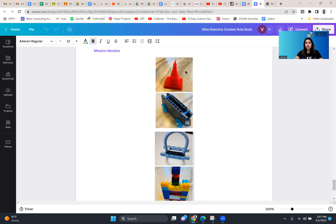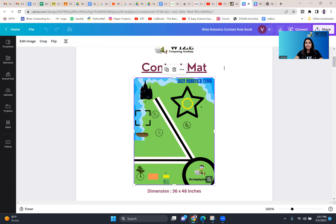We'll start with the mission for the castle. The castle is placed on your mat out here. This is your launch area. Your robot takes off from here, takes a turn, and then traces the shape of the star without touching the castle placed in the yellow circle.